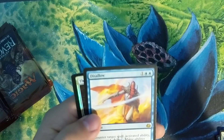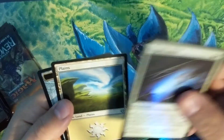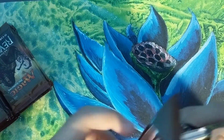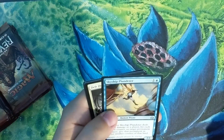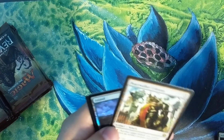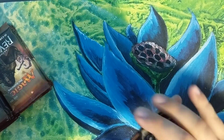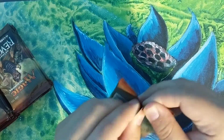Disallow — that's a good card as well, I think it's a couple bucks; correct me if I'm wrong. Thopter Arrest foil. Skyship Plunderer, Deft Dismissal, Hidden Stockpile, Peacewalker Colossus, and a foil Island. I'm always happy to get foil lands — I was really excited to get those full-art lands from Oath of the Gatewatch and I'm excited to get more.